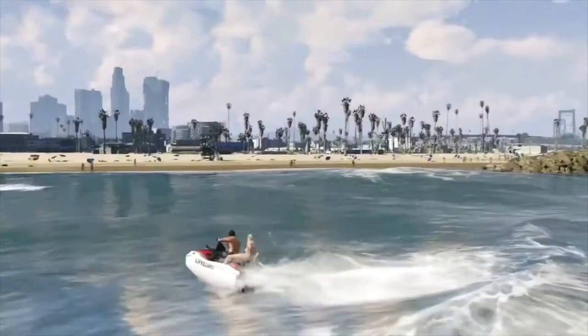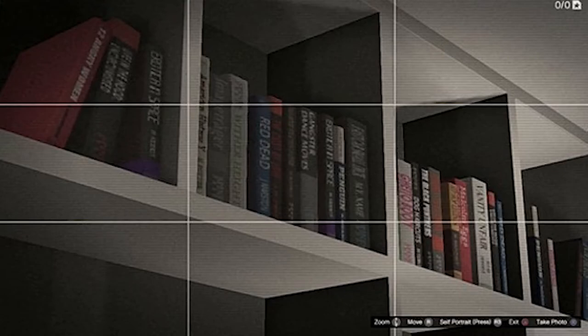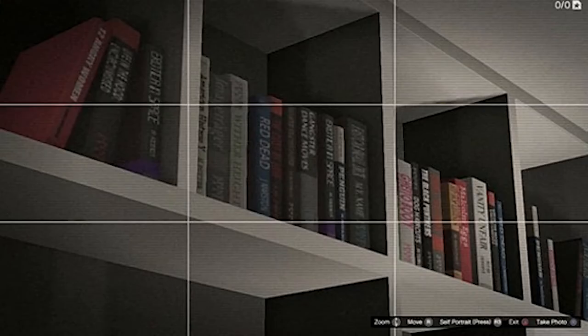Everyone's favorite Red Dead Redemption hero makes a very hard-to-spot cameo in GTA 5. Take a look at Franklin's bookshelf in the Vinewood Hills condo — a certain blue book is titled 'Red Dead' and it's written by one Jay Marston. His words live on.